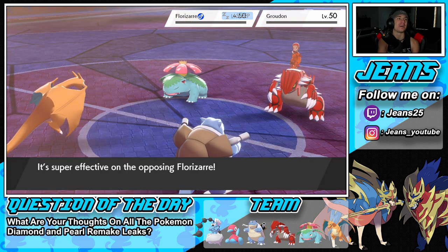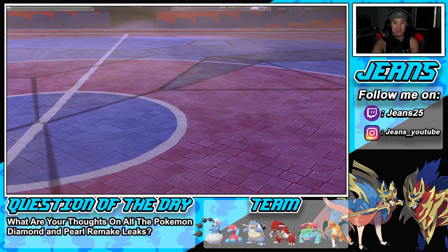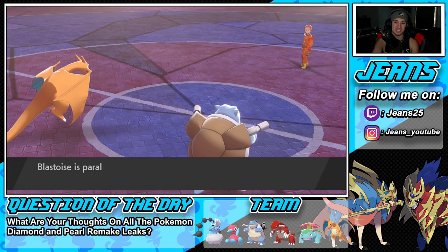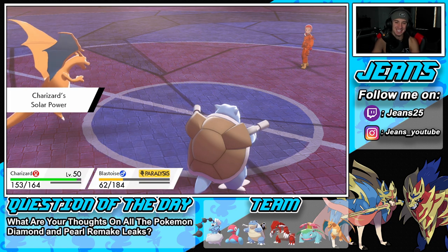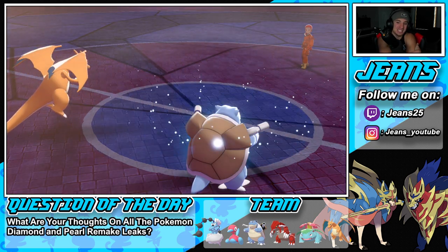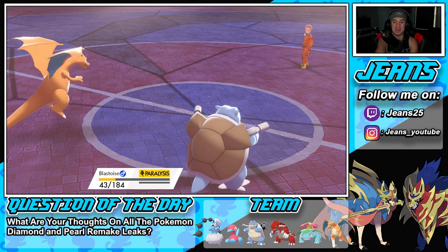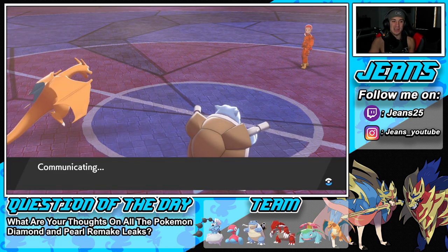Heat Wave comes out — potential double KO here, should be lovely! Yes! Big double KO! We made the right call going into Iron Defense because now we can still use our move. But I'm paralyzed?! The worst turn man. Blastoise is going to slowly take some damage and Leftovers soaks it up. That's whack — I make a nice call and then paralysis comes out. But granted, we didn't get paralyzed the whole game until then, which is totally fine.